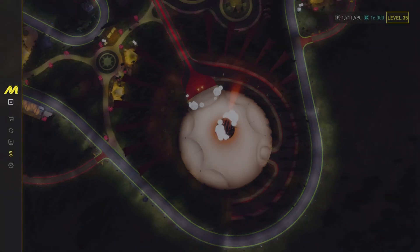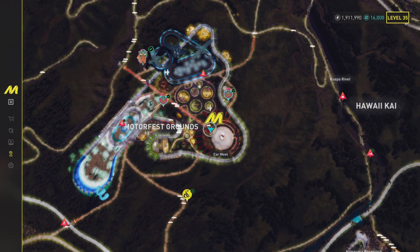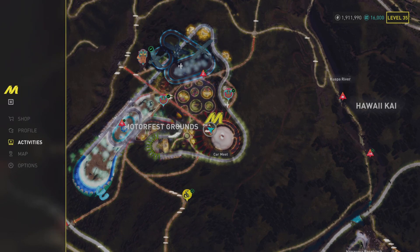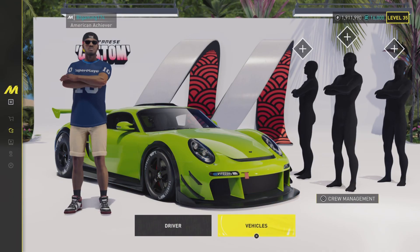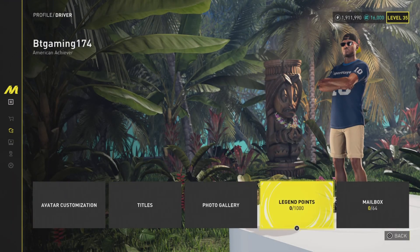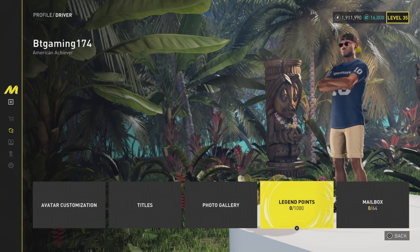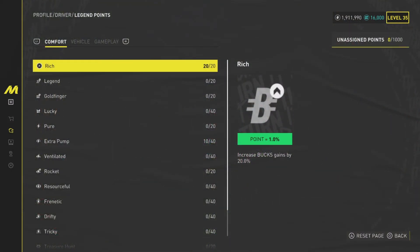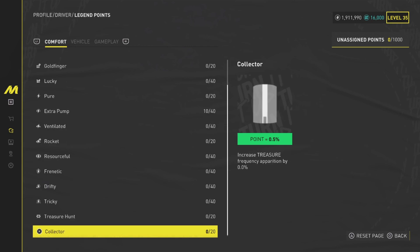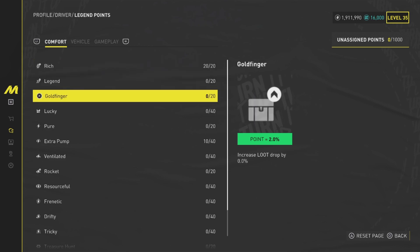To get there, you can either press the big button on the PlayStation or the options button. Go to Profile, then once you have Profile go to Driver, and then you have Legend Points. You can store up to a thousand Legend Points - I think that's also how many you can add into the menus. As you can see there are three categories of Legend Points.